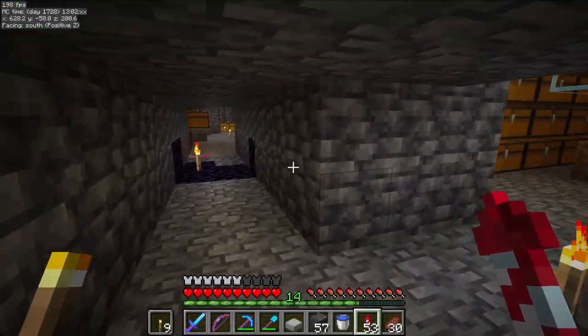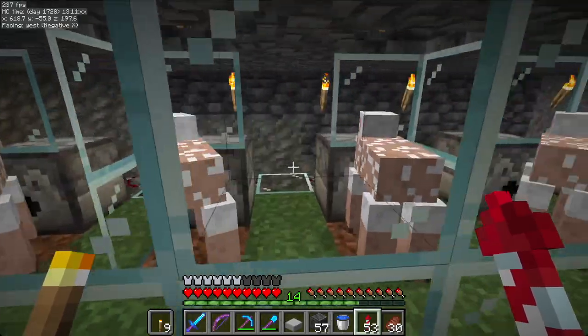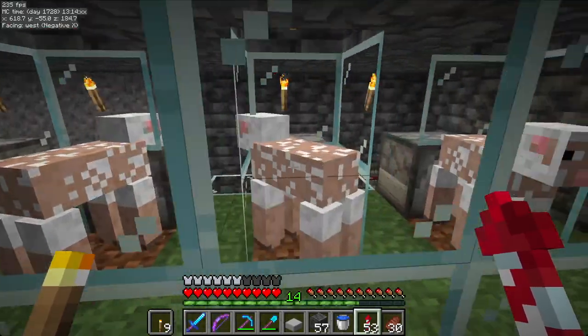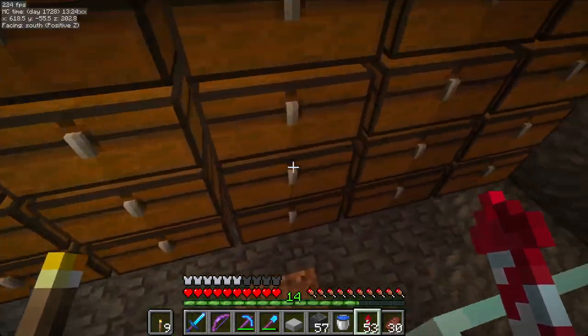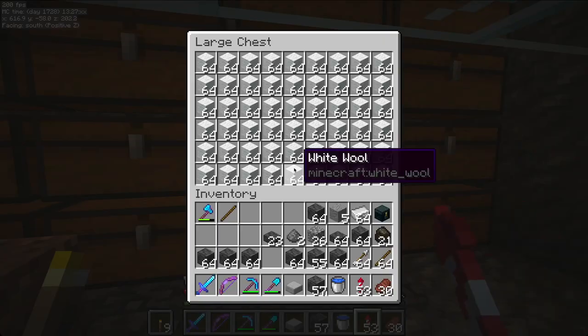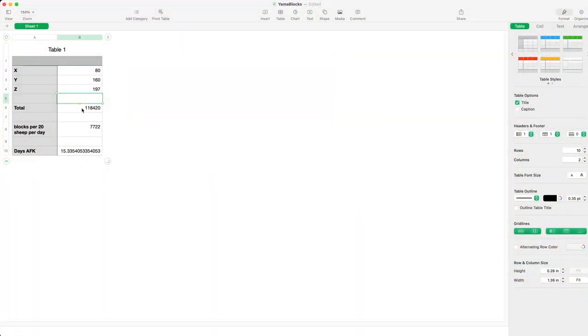Now we have a spreadsheet that can calculate the number of blocks needed. The next thing is how long is it going to take to produce them? I created a sheep farm with 20 sheep — 10 going one way and 10 going the other. I then AFK'd for 24 hours and stored the results in three double chests, ending up with 7,722 blocks. Taking this back to the spreadsheet, we're going to need approximately 120,000 blocks to build the llama, and we can produce 7,722 blocks per 24 hours AFK. So it's going to take approximately 15.3 days of AFK to create all the wool blocks. Yowzer!